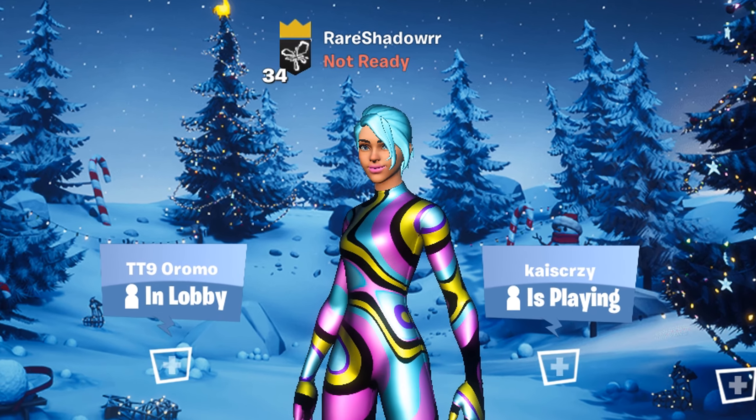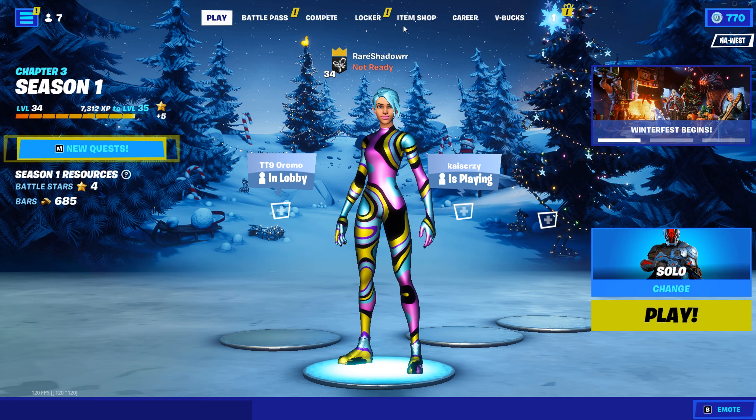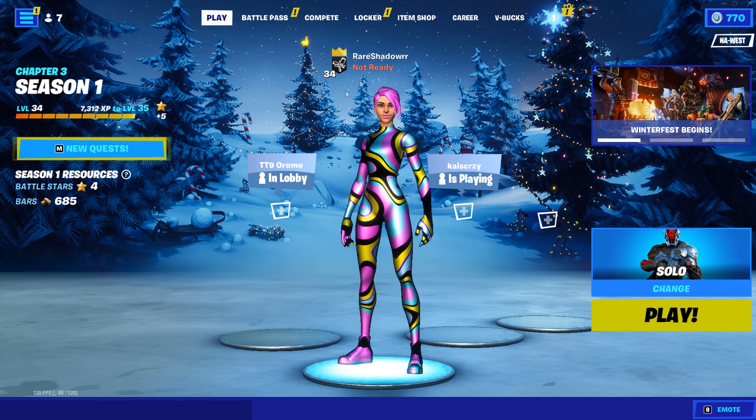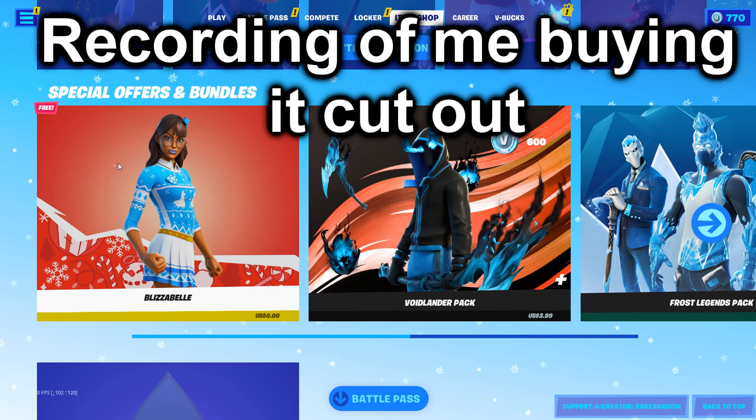With Winterfest coming out, you can now get this new free skin. All you're gonna want to do to get the Blizzard Bell skin is just log into Fortnite like I did here, go to the item shop, and scroll all the way down until you see it — it's right down here.